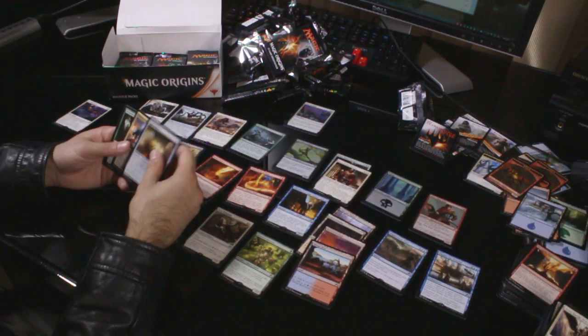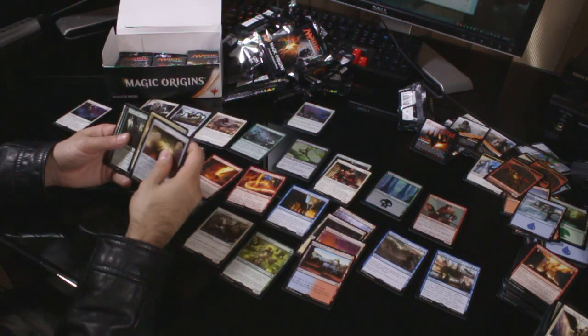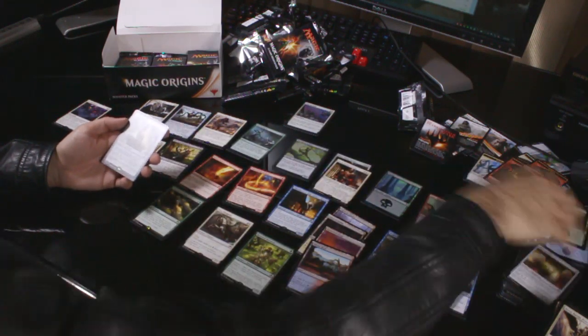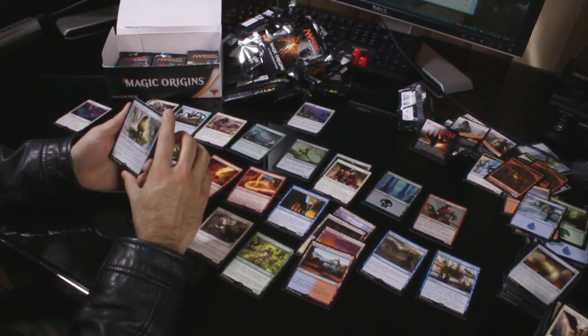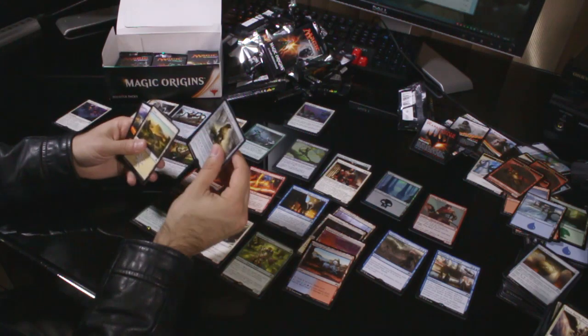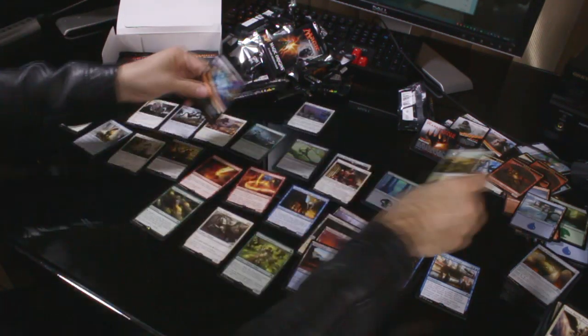Uncommons: Sigil of Valor, Thunderclap Wyvern and Dwynen's Elite. Rare: Helm of the Gods — one colourless equipment. Equipped creature gets +1/+1 for each enchantment you control. Equip cost is one. Plains, piece of crap.